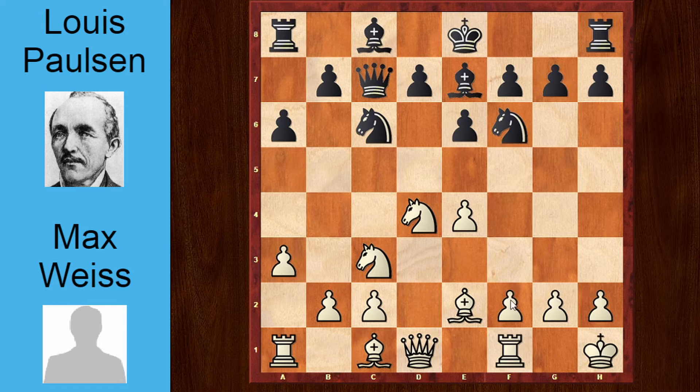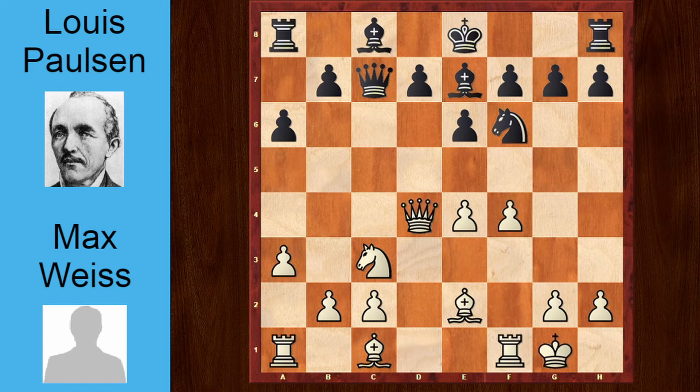King h1, preparing the move f4, because if you play f4 now, the problem is knight takes d4, queen takes d4, and bishop c5, and that pins the queen to the king.